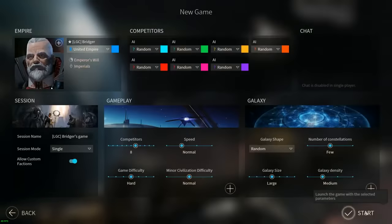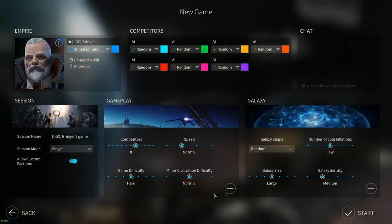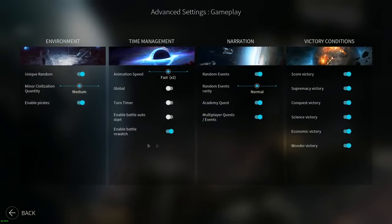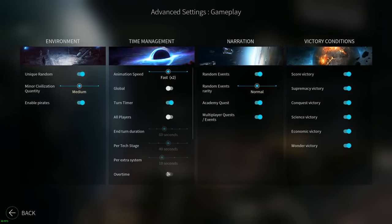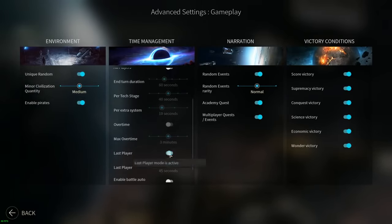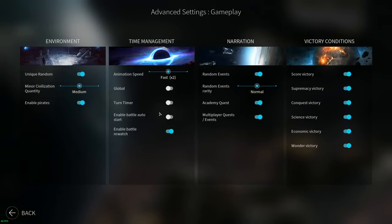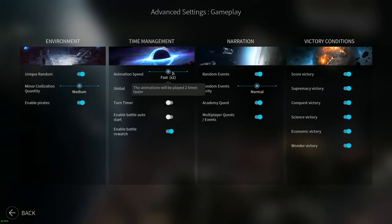We're going to pick the United Empire and jump into it. There are a couple of sub-menus here which can be very valuable. I'm going to have the game difficulty on hard for myself. For multiplayer, you can set turn timers - once everybody else is readied up except for one player on a given turn, they get 45 more seconds. There are a bunch of different options here for turn timers. Animation speed I put on times two, which is for how fast the animations are for ships moving around.